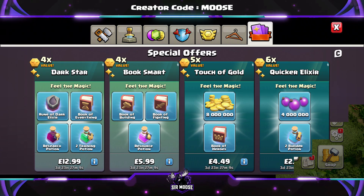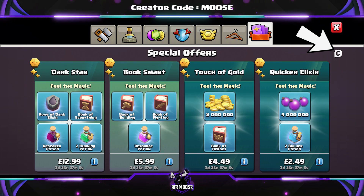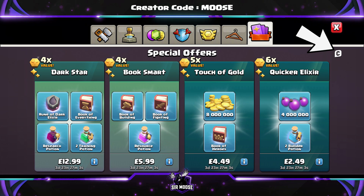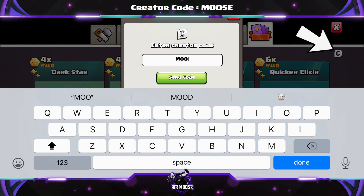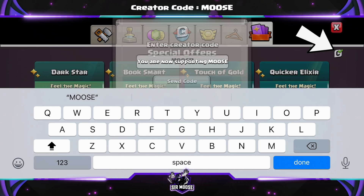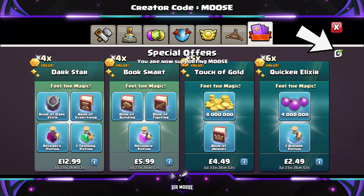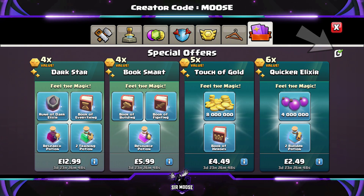Just a really quick reminder on this channel — we've got something called a Creator Code. A Creator Code is where you can help support your favourite content creator in-game by using their code before making any purchases. It's easy to do; there's a creator emblem in the top right-hand corner of the shop. Click on that, a little box comes up and you just enter your content creator's code. Our code is CODEMOOSE. Any support would be amazing, and it does need to be renewed once a week.